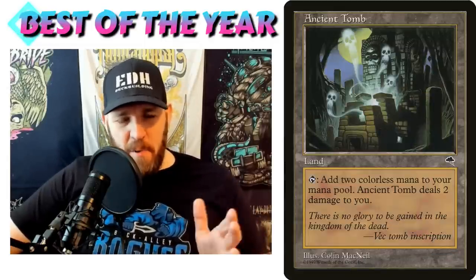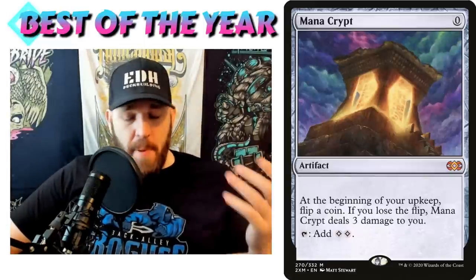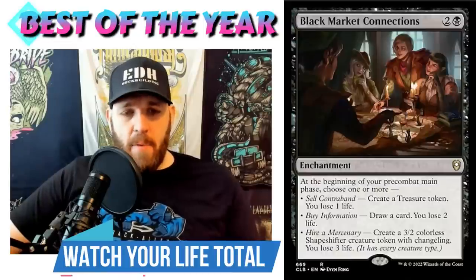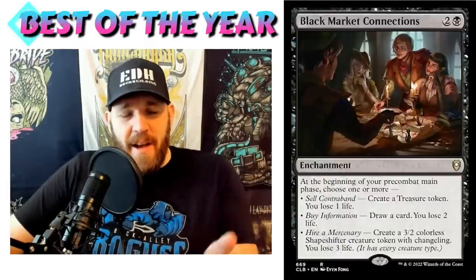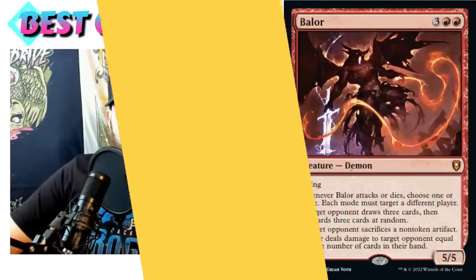Black Market Connections is like Ancient Tomb or Mana Crypt — one of those greed cards where people end up paying more life than they realize. When you put this in your deck, actually keep track of how much life you're paying. By the end of the game, you might have put 21 life into it. Early in the game it gives great value, but it sucks your life total away. Later in the game it's not nearly as good, so be careful.